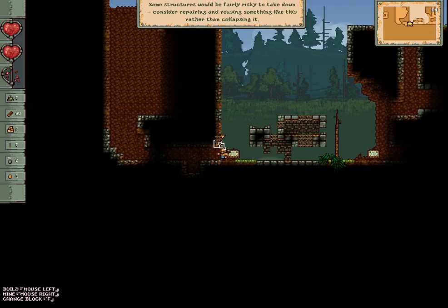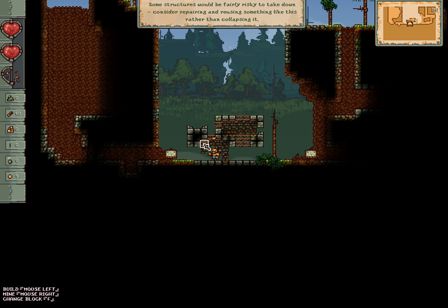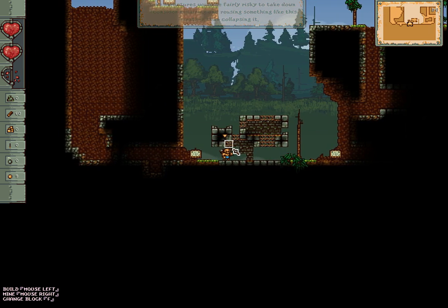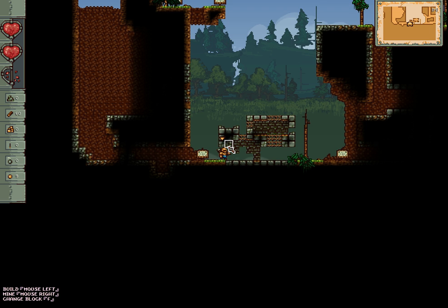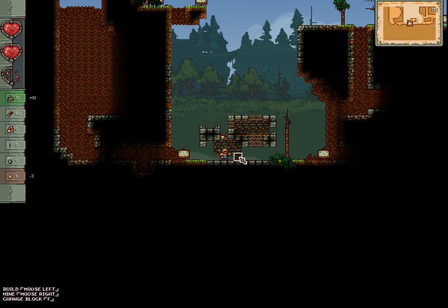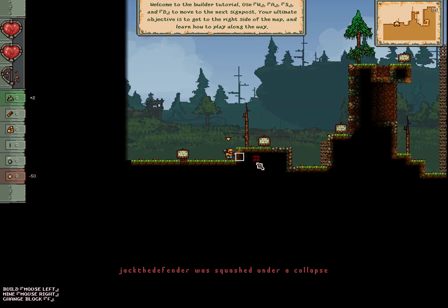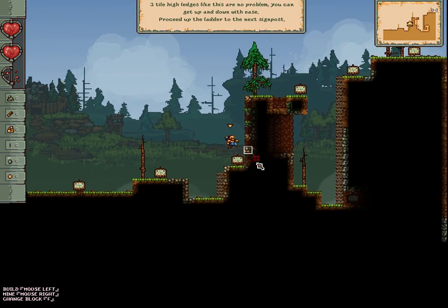You can slide down, as the tutorial's been telling you. Watch this — this is one of the key physics that I love. If I hit one of these... okay that didn't work perfectly, but do you see that when it fell? Yeah, that's one of the really cool things.